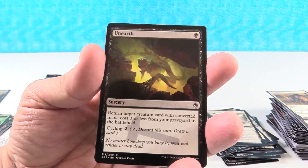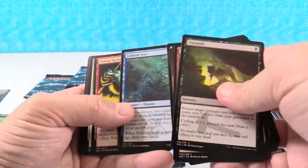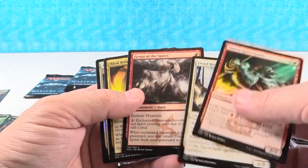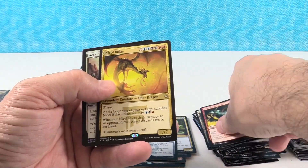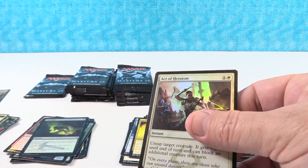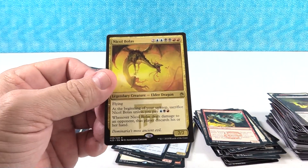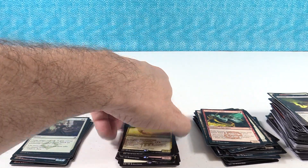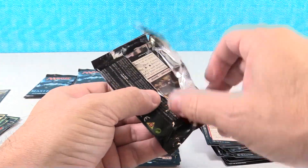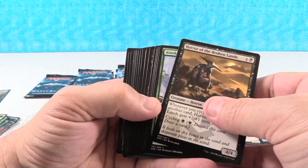We ended the last pack with Unearthed, we have an Unearthed right there. Doesn't really mean anything, just kind of fun. Simeon Spirit Guide — that is a good uncommon. Fiend Hunter. Genju of the Spires — well, we get a lot of those. And we have Nicol Bolas as our rare, Act of Heroism as our foil. Nicol Bolas we got in the last box. He's kind of fun — Elder Dragon. I remember when those were like just such a big deal, and everybody wanted so badly to play them, but games just didn't last long enough to get them into play.